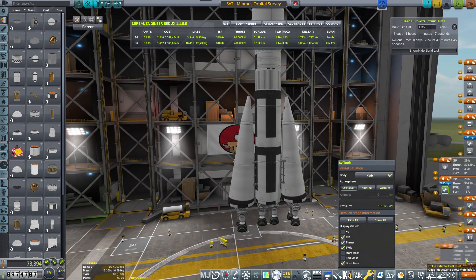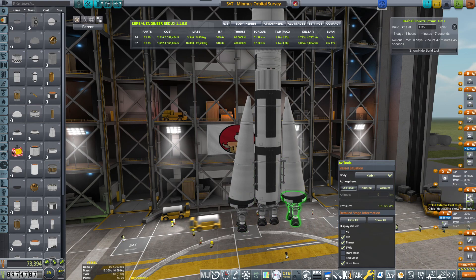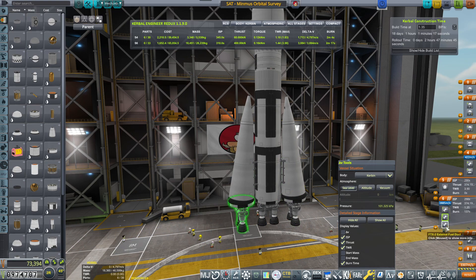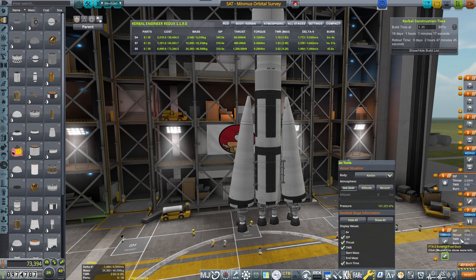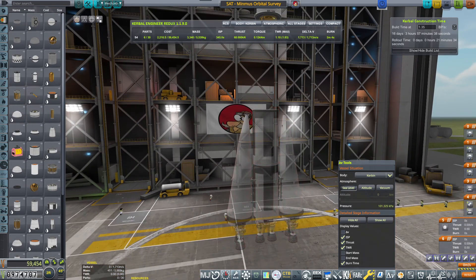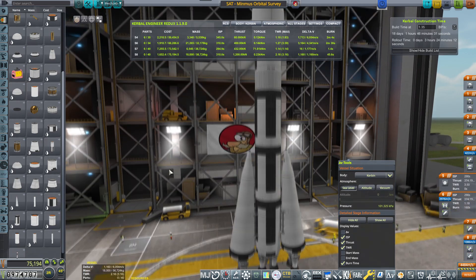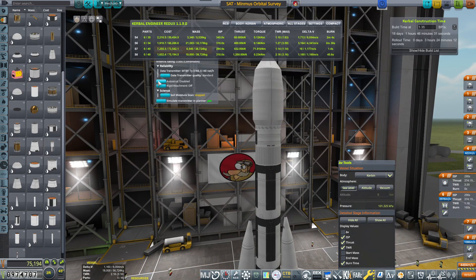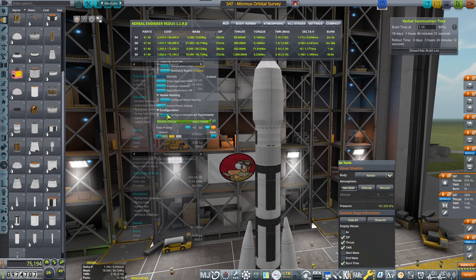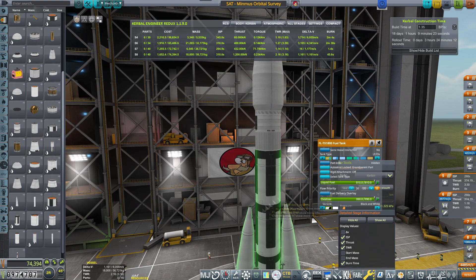I'm having some troubles with my mouse double-clicking on me when I don't want to, so I'm a little bit struggling with that, but hopefully it will be fine. This is a total of 5.5 thousand meters per second. I'm actually thinking of adding one more tank above — 6,054. That looks good enough. The thrust-to-weight is a little bit on the lower-ish side, but I think it will be fine.